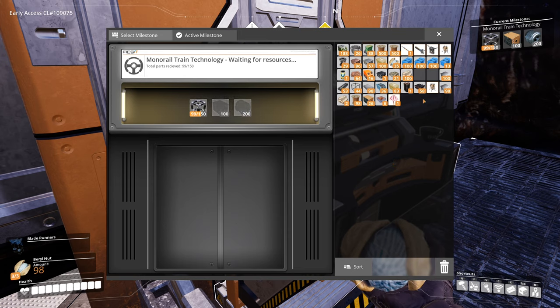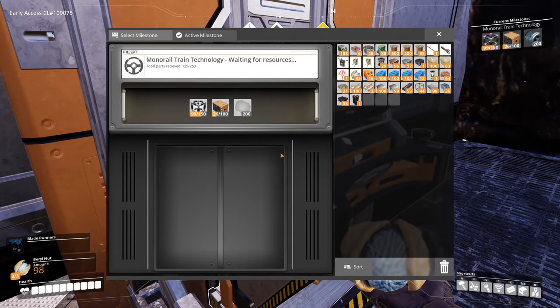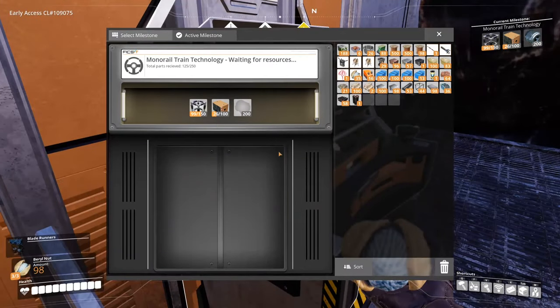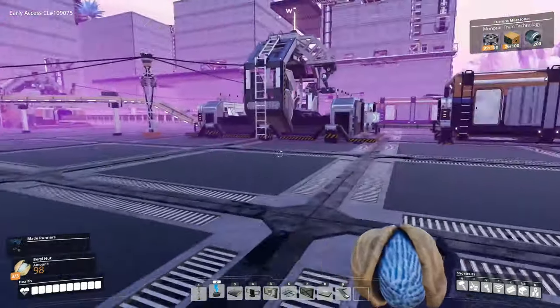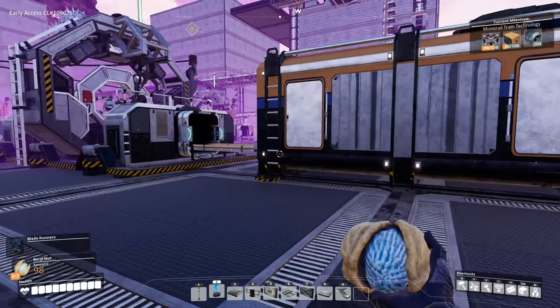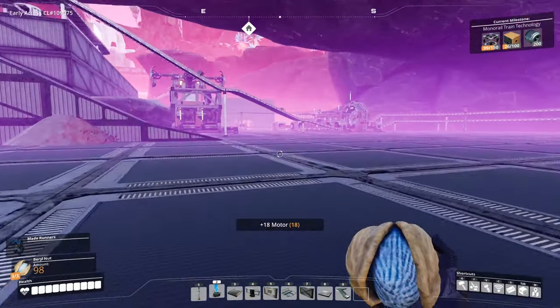I'll put in whatever computers I have — 26. And motors? We probably don't have any. We're probably just short of motors, so I'm not going to be able to get to that in this episode. But next episode we should be able to unlock trains. This episode we've unlocked the Mark IV belt and fuel generators, and put them down and upgraded everything. We'll see you next episode.